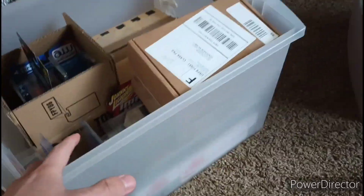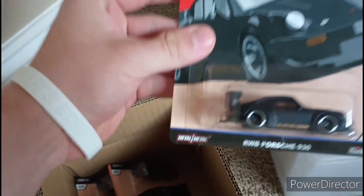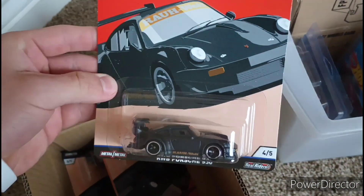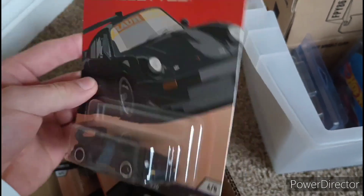I also wanted to showcase my whole collection since we have more time in today's video. I actually have two bins of stuff. These boxes here — I traded for these this week too. They're the RWEB Silhouette Porsches. I actually traded for four of the Liberty Box Silhouettes for four of these, so that was pretty neat.